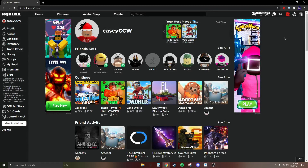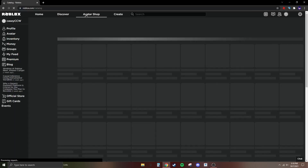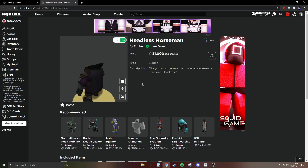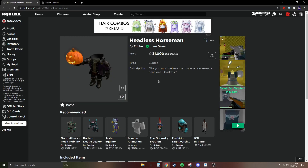Hey guys, this is Casey. Welcome back to another video. Today we're going to be talking about the Headless bundle on Roblox and if it's actually worth buying. If we go over to the catalog and search 'headless,' you will see it right here. This is the package, and basically what it does is make you have no head. It is 31,000 Robux, which is equivalent to $386. Also, it's only out for a limited amount of time.